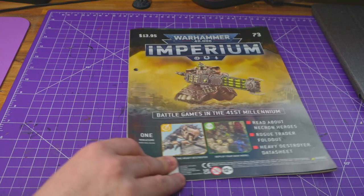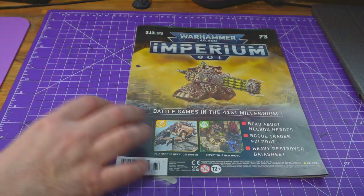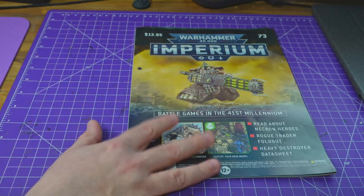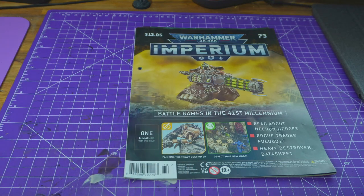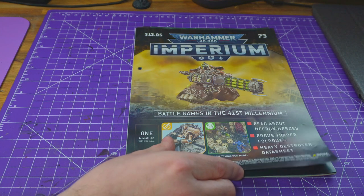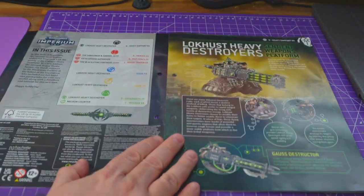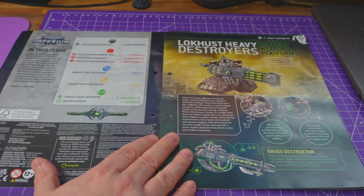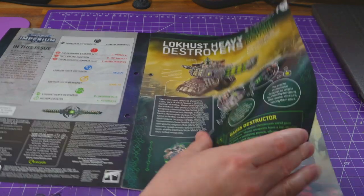Hey everybody and welcome to another Imperium. We are on issue 73. Going forward, every Wednesday is going to be Warhammer Wednesday, so expect Imperium magazines. I want to get these done and move on. We're on issue 73 which means we have about 17 left, which is plenty for this year. We have a beautiful Necron heavy destroyer, Blood Angels content including the Sanguineor and Gabriel Seth, the Tau fifth sphere expansion, Blackstone Fortresses, and we build and paint the destroyer.